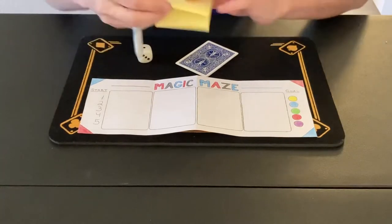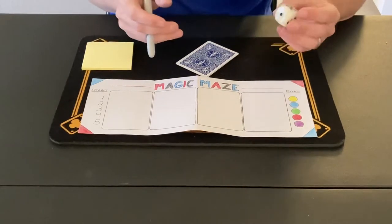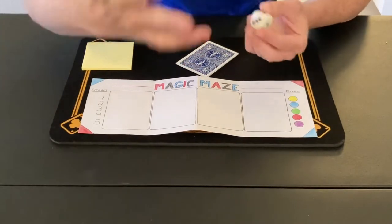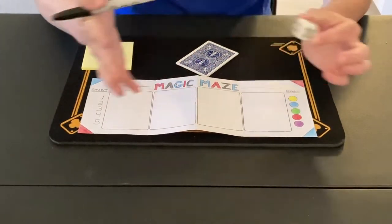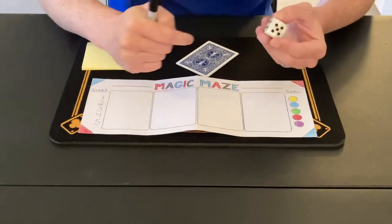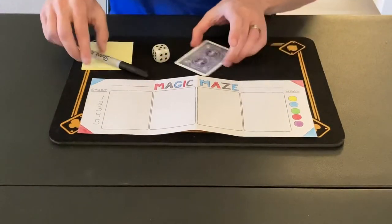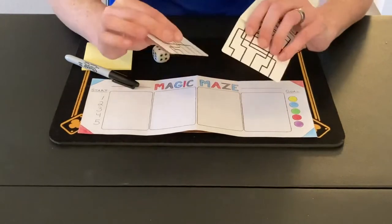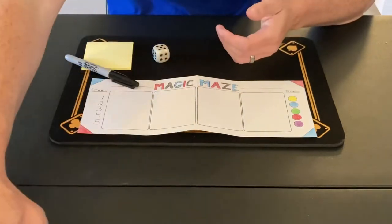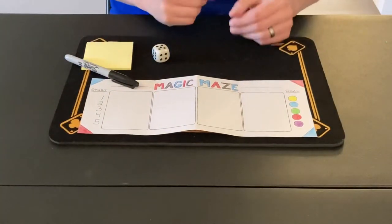So a few things on the table here. I've got a pen and a paper — we'll get to that in a moment. A dice as well. You don't need a dice if you have a spectator, because a spectator would make some random selections, some free choices. But since there's not a spectator, I'm going to use a dice instead. I've got some cards here. You'll notice they've got random lines on them — these are pieces of a maze. We're going to build a maze and work from one end to the other.